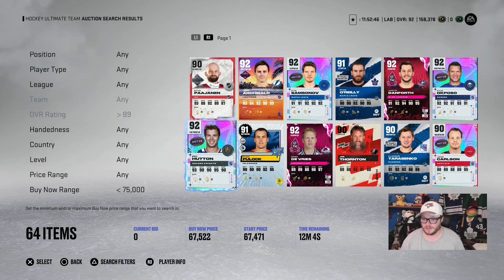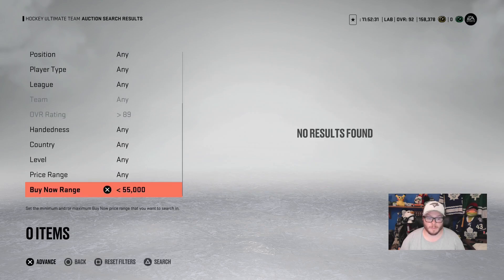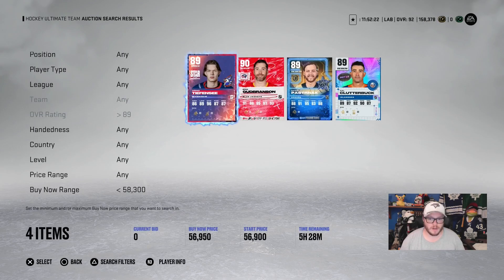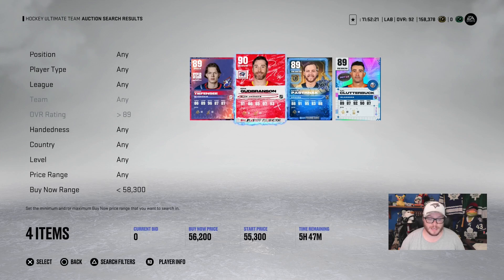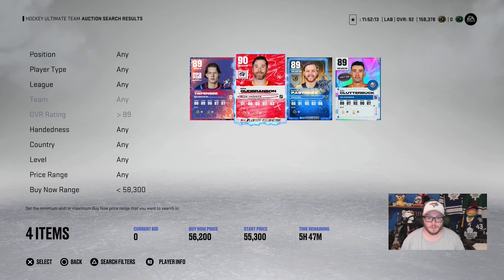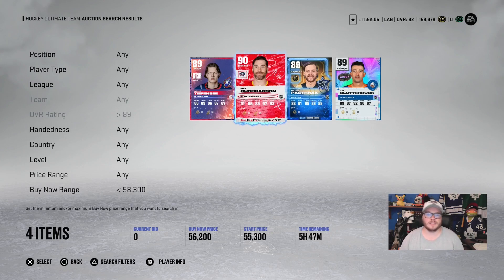There are still 64 cards and they're at 92 overalls. So already doing it that way with the 92s is a way better deal. Let's drop it way down to 55,000 — none there. So we found our floor. Let's bring it up to 60,000; we stopped at 58,000 and you can get a 90, which is actually fairly good. The 89s would give you one more collectible, so if you bought this 90, you can get one more collectible to help power up your Brady Tkachuk. So 110,000 gets you 14 collectibles.